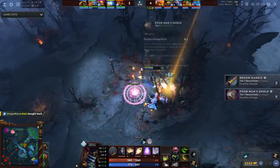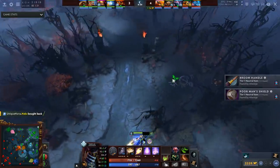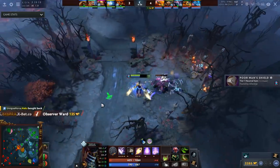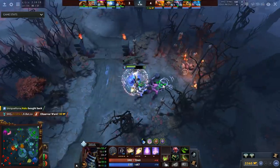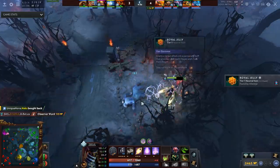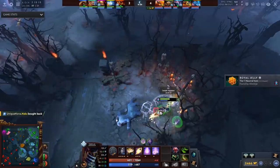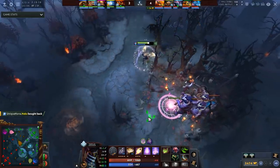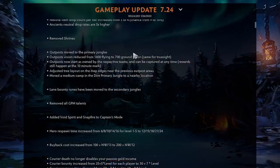Heroes that benefit from the tripled ancient neutral drop rates include TA, who can take ancient stacks from minute seven onward, as well as hard carries like PL, Naga, and Terror Blade. Why they did this I don't know, but I feel like this is a big deal since some heroes just have a massive advantage. Shrines were removed — I liked shrines, I liked not having to go back to base every single time and planning my gank route around them.